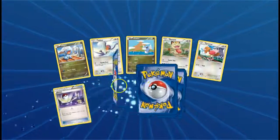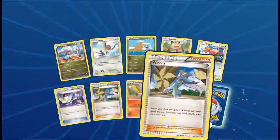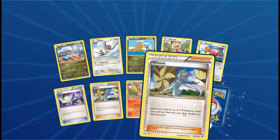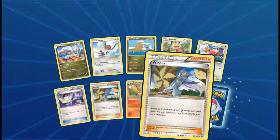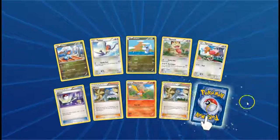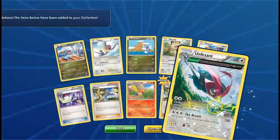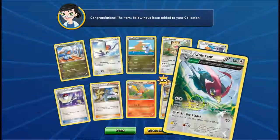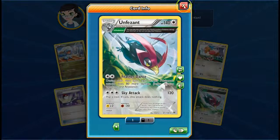Pack number four. Draft Team, which is good. Reverse holo Winona — which is good. A Switch is good. And another Winona — always good to get one of those. An Unfezant — is it holographic? No, I don't think it is.